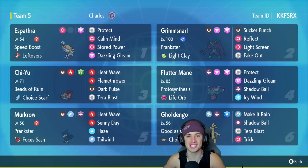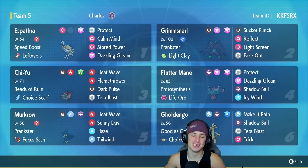YouTube, what's going on everybody, hopefully you guys are having an amazing day today. We are back bringing you guys some more content for Pokemon Scarlet and Pokemon Violet, but today we are rocking out with a Choice Scarf Chi-Yu team that also features Sunny Day Murkrow. This one should be fun, trying to grab some wins with it today on the ranked ladder, let's get after it.